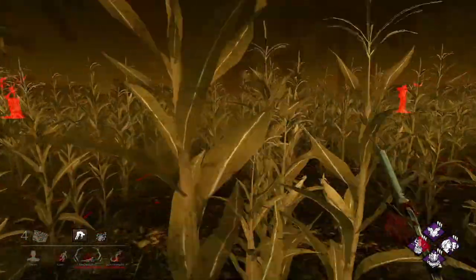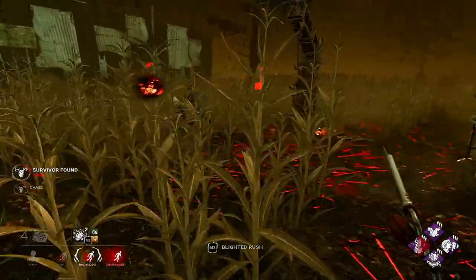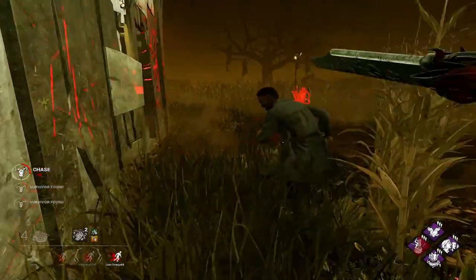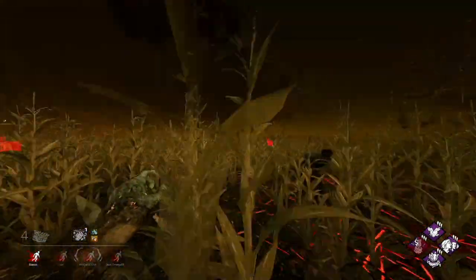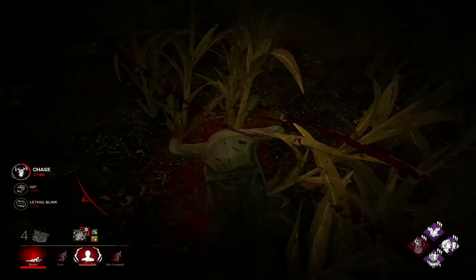Nice Dead Hard from the Meg. I should just drop. This is actually fine with me. I could probably use the Blight Serum to get the down. He was kind of weirded out by that, I assume, because I don't think he reacted at all. Not bad from the atom — I managed to see him last second there by the shaking at the top of the corn.